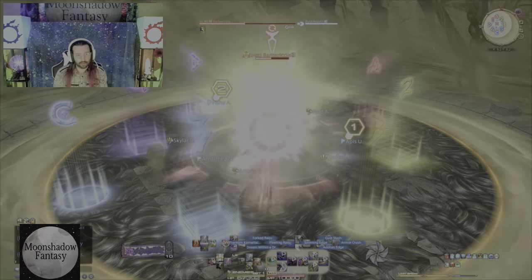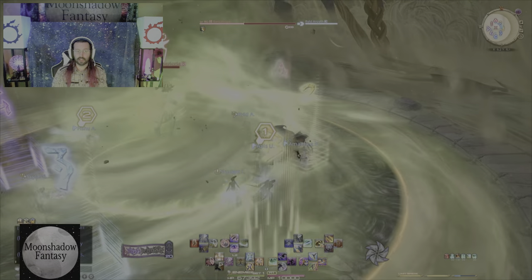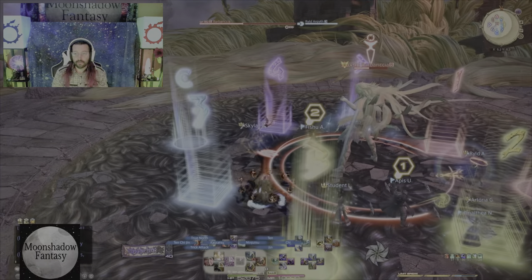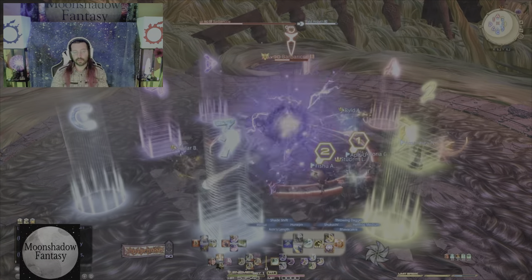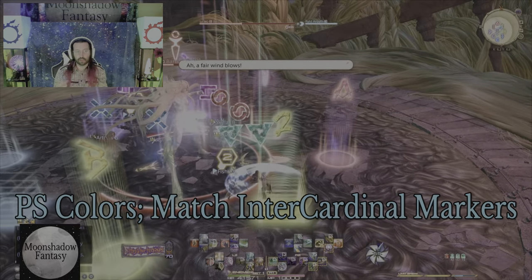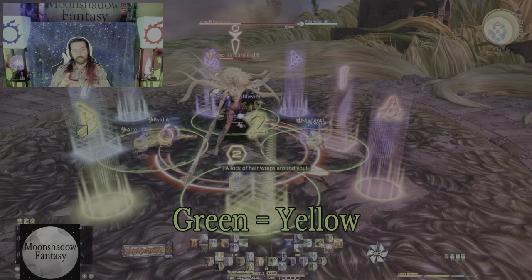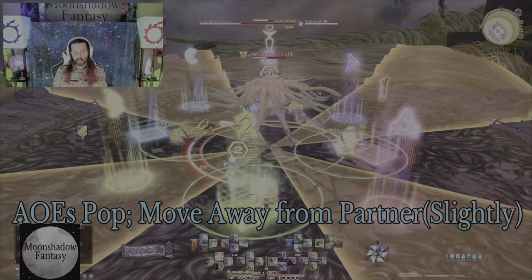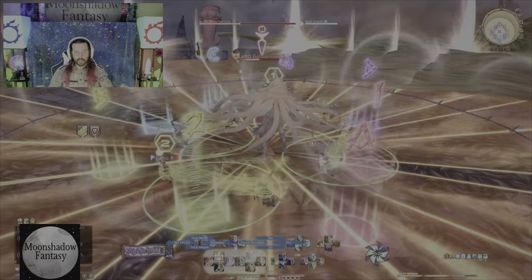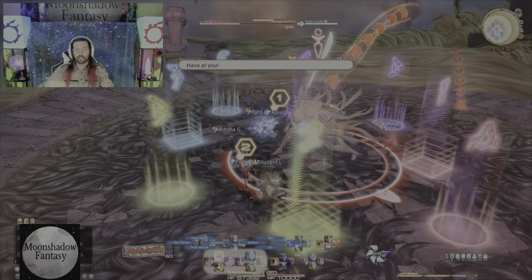Big healer checks when she starts pounding the ground — throw down everything you've got. After some DPS uptime, phase three begins. This is what we call the PlayStation colors in party finder. Everyone gets a color shape above their head — just match the colors and go to the inner cardinal spot, with the green arrow being the yellow. As long as you're in your inner cardinal spot, you'll be separated into little partners with a green circle around you. As soon as those first AOEs go off, move ever so gently away from each other to bait the second set.